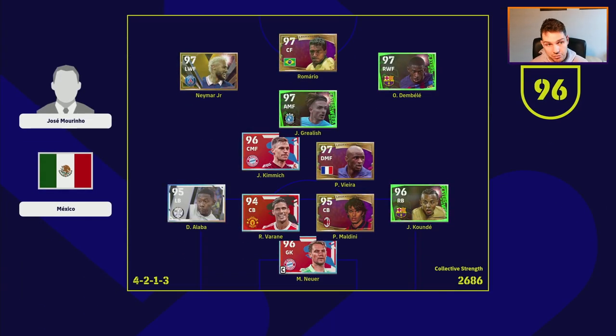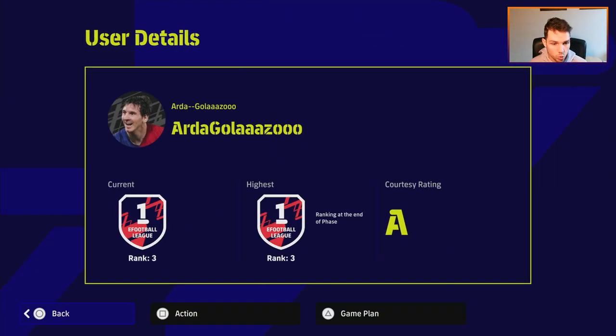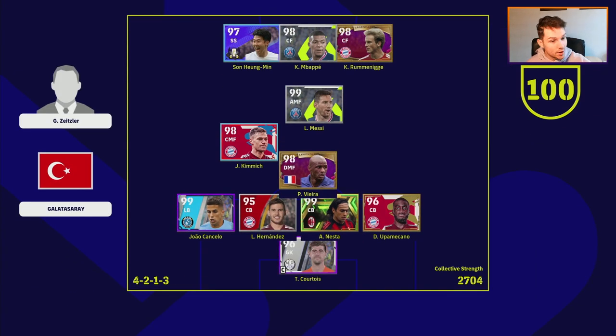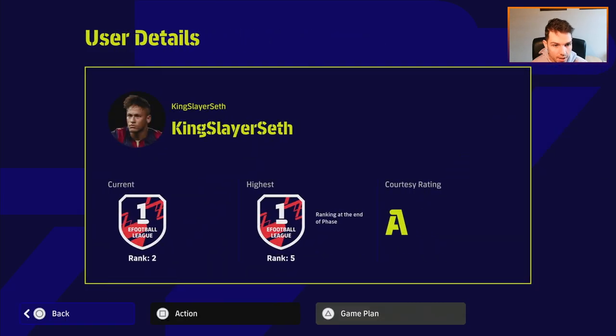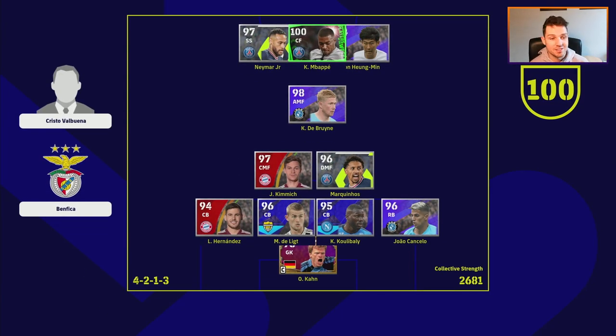Kalahard has a modified version — he's using wingers, a left back, a right back, and two wingers, so he might be the exception to the rule and is more of a traditional 4-3-3. Arda, on the other hand, is exactly what I'm talking about: three center backs, Cancello on the left, Viera, Kimmich, and Messi — practically identical. Son, Mbappe, and Rumenegui up front, Courtois in goals. Then Kingslayer: three center backs, Cancello on the right this time, Kimmich, Marquinhos, De Bruyne, and Neymar, Mbappe, Son up front.